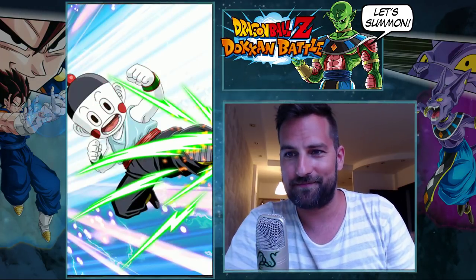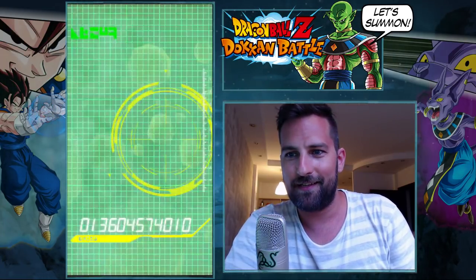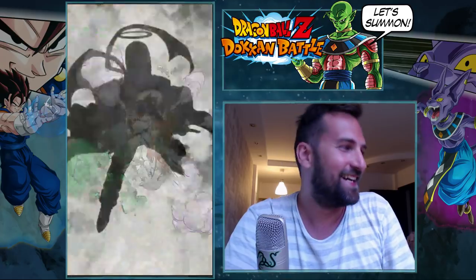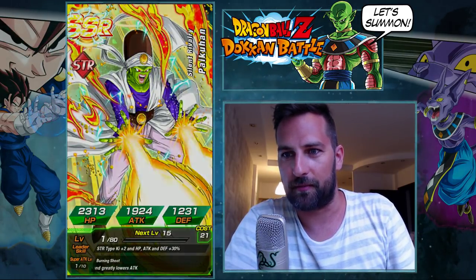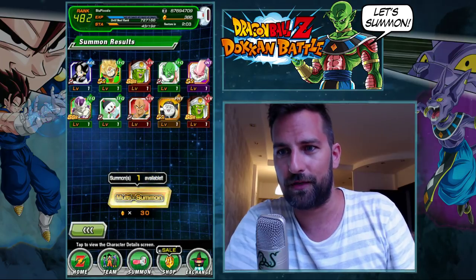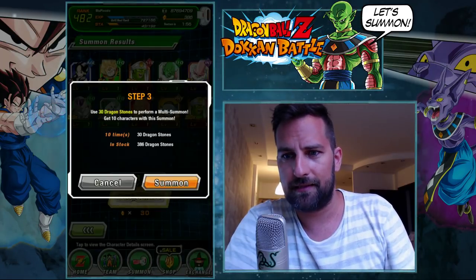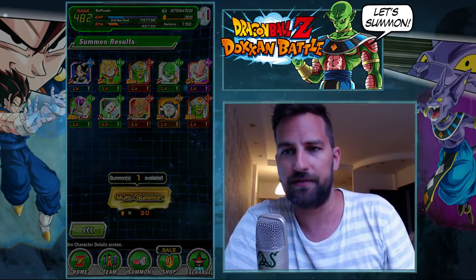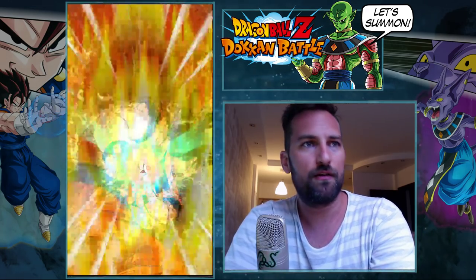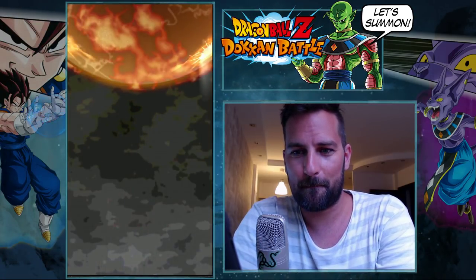I'm pretty much done after this step-up banner — I've got all the units I wanted. The only thing I'm hoping for is maybe an unexpected LR summon. Another Piccolo — simply incredible, love it. Two Piccolo's! I believe I'm done with Piccolo; maybe I can rainbow him if I have need to. Three SSRs total — let's do the final step because it's just a good deal. Two GSSRs, two SSRs per multi, it's a good deal, all the LRs are there, and it's a discounted 30 Dragon Stones multi.